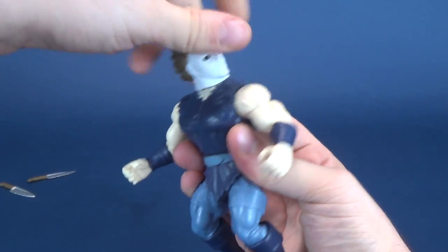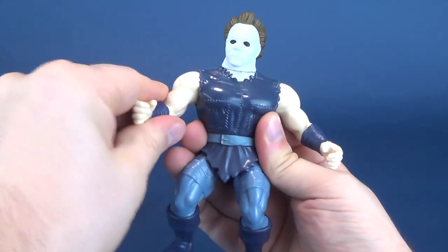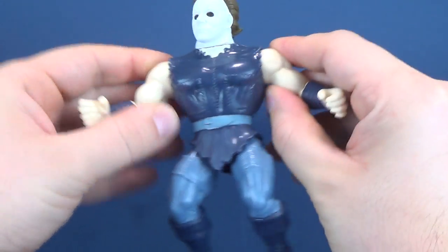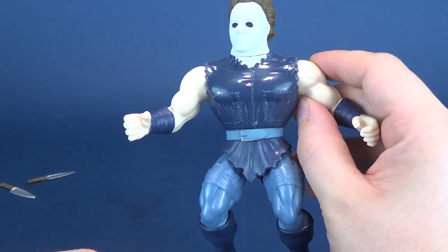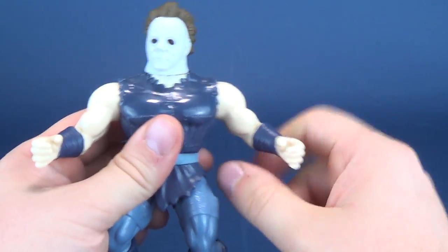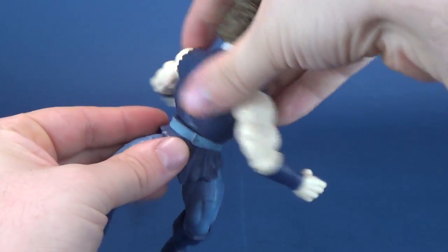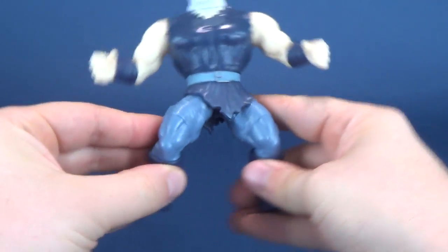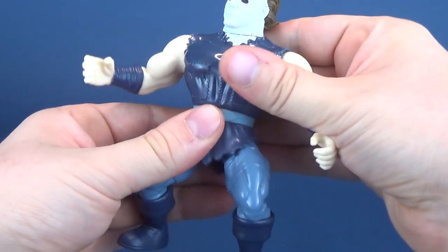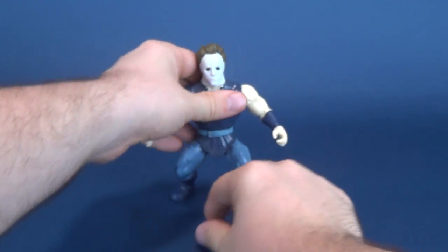Specifics of posability: Michael Myers' head rotates all the way around. His arms rotate all the way around. The arms don't hinge out and the hands don't hinge out. Waist swivels all the way around. The legs split out, being that they are ball joints, and the legs move forward and back. No peg holes on the undersides of his feet — none of the figures really had peg holes on the undersides of their feet, and neither does Michael Myers.